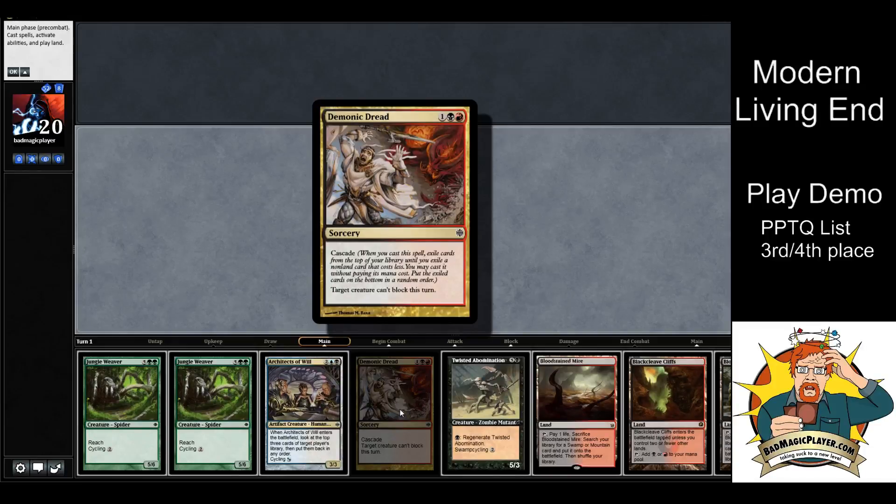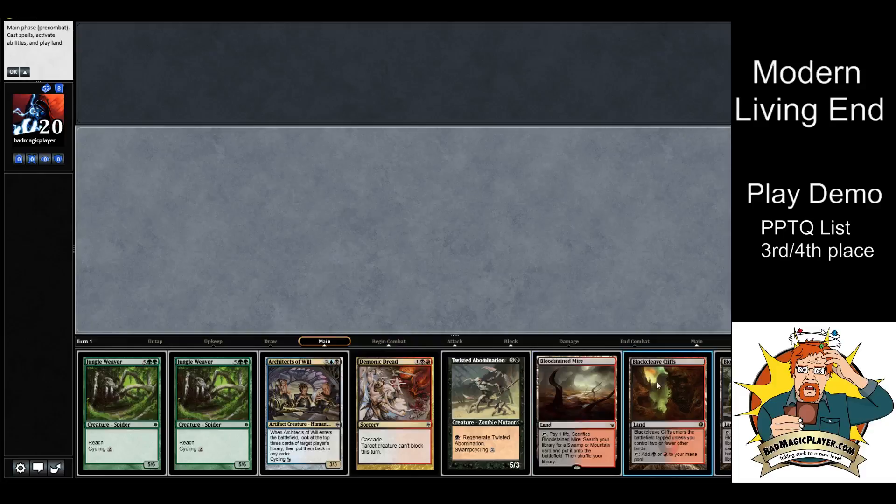If you're playing against a deck that doesn't have creatures — like Tron, Amulet Bloom, or something — sometimes you'll just be able to get a Beast Within or play a Fulminator Mage, and that'll be the way you get Demonic Dread to happen. Let's just show you how this will play out. We've got Blackcleave Cliffs.